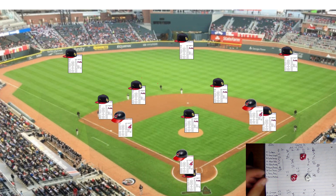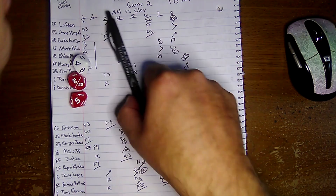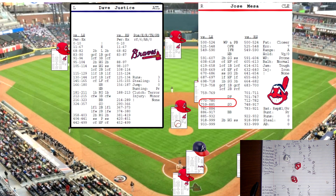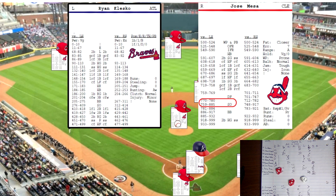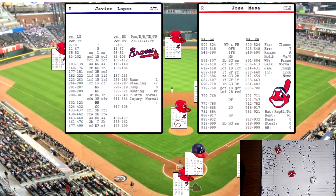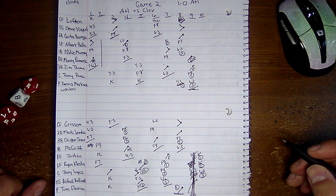Belliard rolls 603 off Glavin's card — slow grounder to shortstop for the third out. That rally ends for Cleveland on a great play by Grissom. Bottom of the ninth: Justice up facing Jose Mesa, the Indians' closer. Justice rolls 834 against a righty — strikeout. Klesko up, rolls 774 against a lefty — strikeout. One more out and Cleveland ties the series. Javi Lopez rolls 601 against a righty — slow grounder to shortstop, 6-3. Cleveland wins one to zero. Thanks for watching, tune in for the next game.